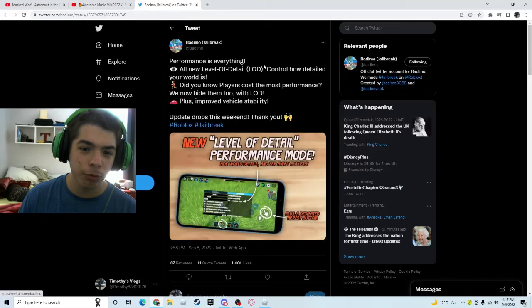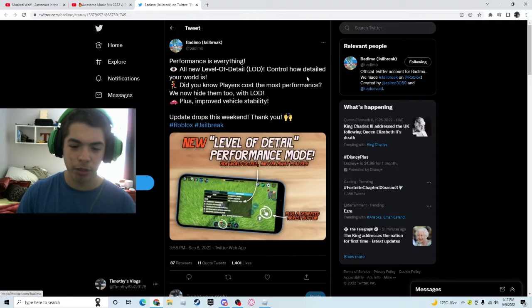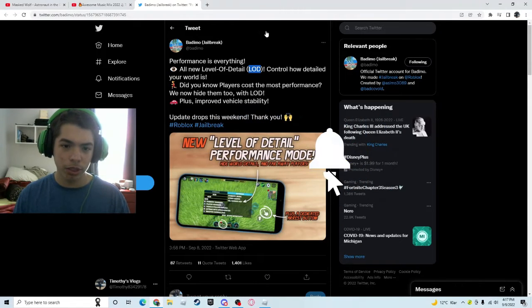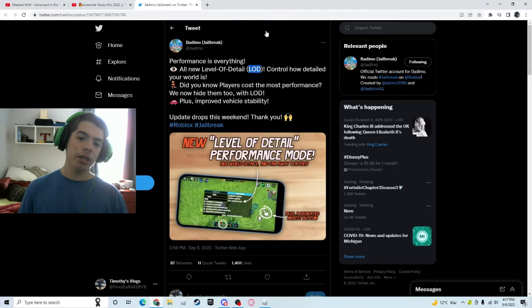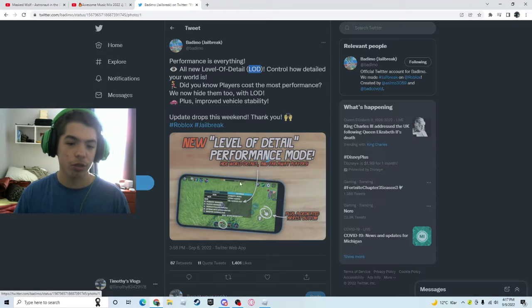And here is the last one — performance is everything. All new levels of detail, LOD. Let me see what LOD means — limit of detection. Control how detailed your world is. Digital players cost the most performance — we now hide them too with LOD. Plus improved vehicle saveability. Update drops this weekend. So this is what it will look like.